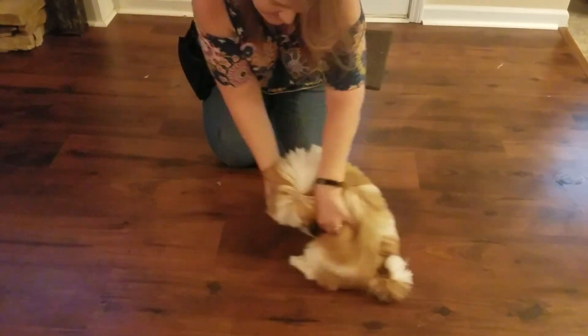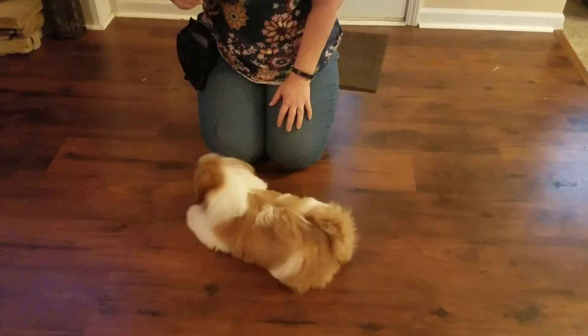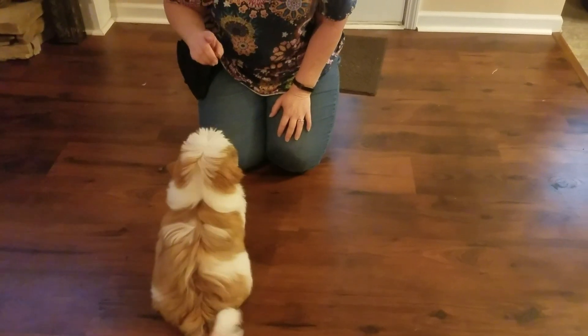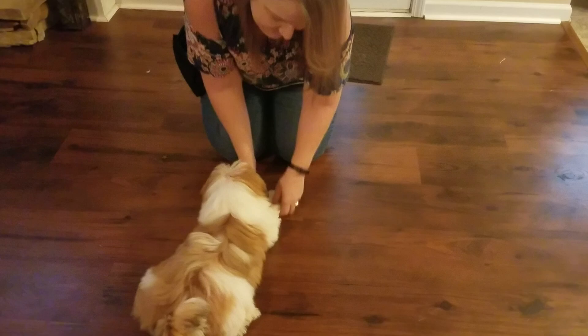This is Teddy and we're going to go over the down command. To get him down, start with the sit command. To teach the down, you want to pull his legs out and say 'down,' then reward him.